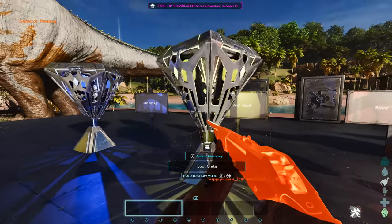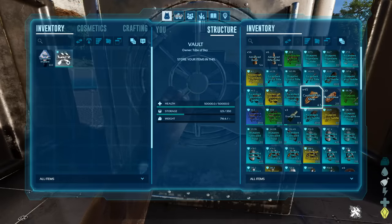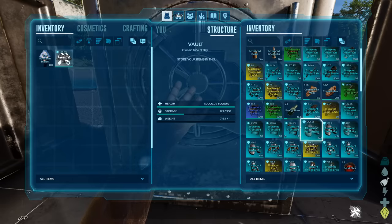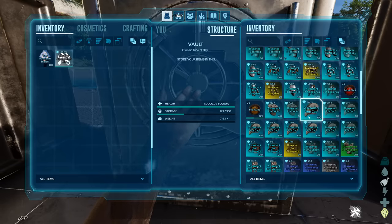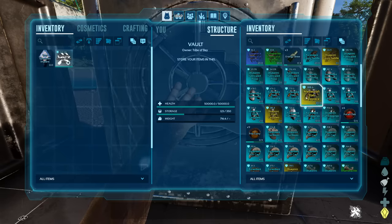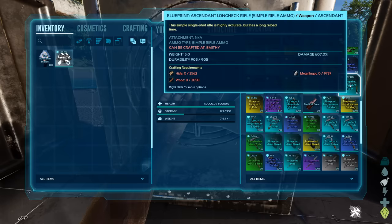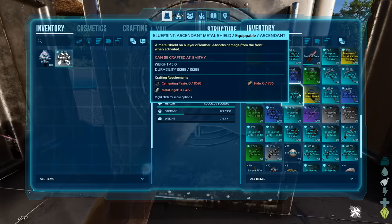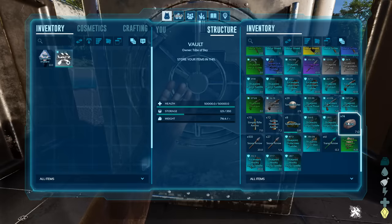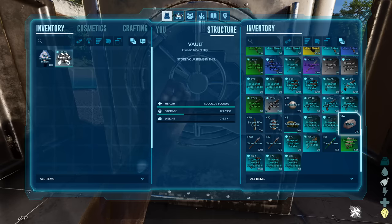Ice cave tier 2 yellow crate — let's get in there. Bullets, anky saddle, argentavis, assault rifles, carno saddles, coelacanth, more cooked meat which is depressing, fabricated pistols, flak armor and blueprints, fur armor and blueprints. You couldn't get flak out of these snow cave drops before, so this is quite a revelation. Longneck rifles and blueprints at 607 damage — that's with 0.5 loot quality. Although there is 14 stone in there which would be absolutely rage-inducing.